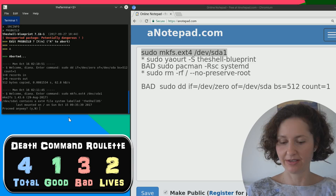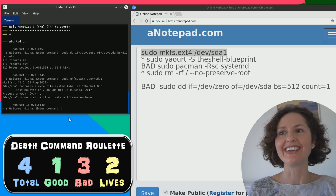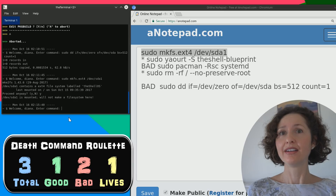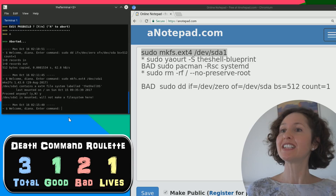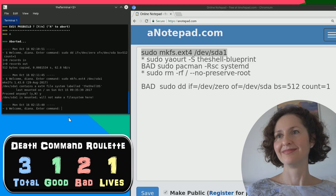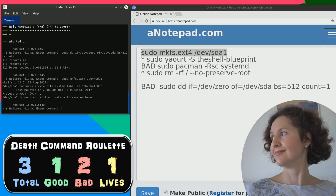SDA1 is mounted - will not make a file system here. That was a bad one! What? Basically, I've given full permission to make a file system - I want that file system to be an ext4 system, which is what people mostly install Linux on, and I want to make that file system on dev slash sda1. So you're basically formatting and making a file system on sda1, but that's where the shell is installed - meaning wiping the whole computer, destroying it. When I said people usually have that command done at least once, it's when they install the system.